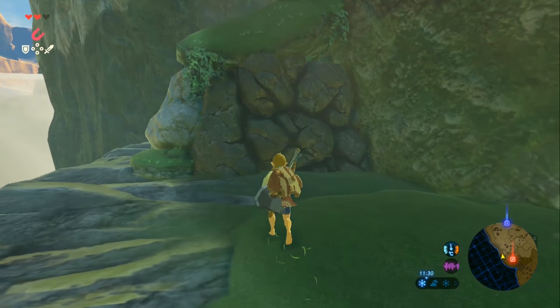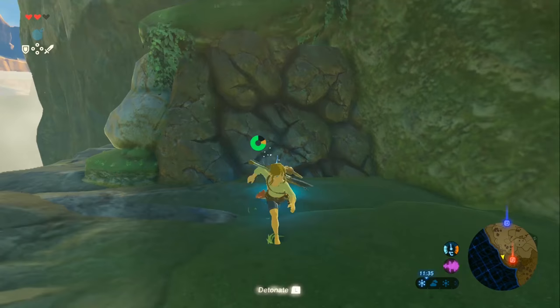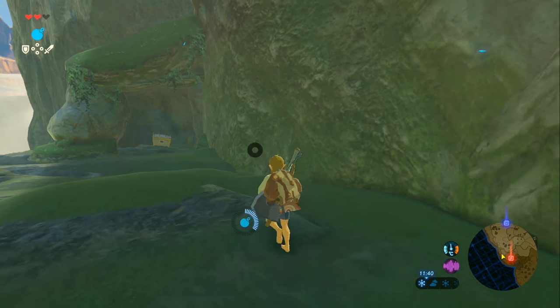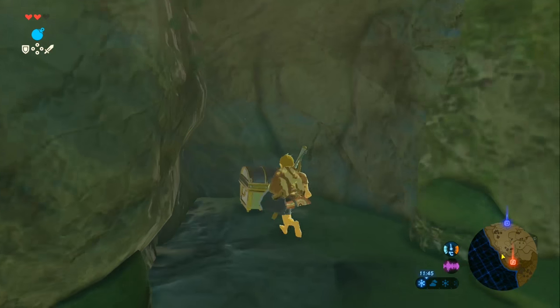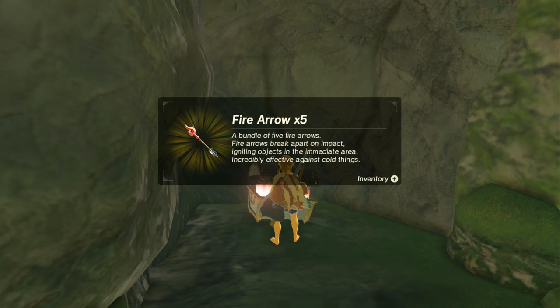Next we are in between the woodcutter's cabin and the shrine on the east side of Mount Hylia. There's another bombable rock — or bombable wall, really. Most people find this anyway on their journeys depending on which shrines they take. This one has some fire arrows.